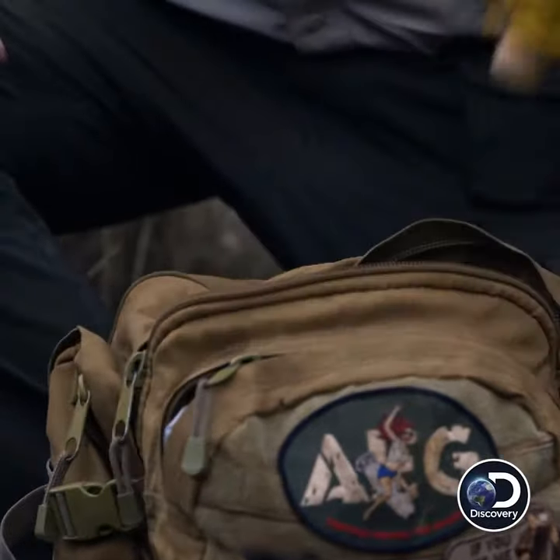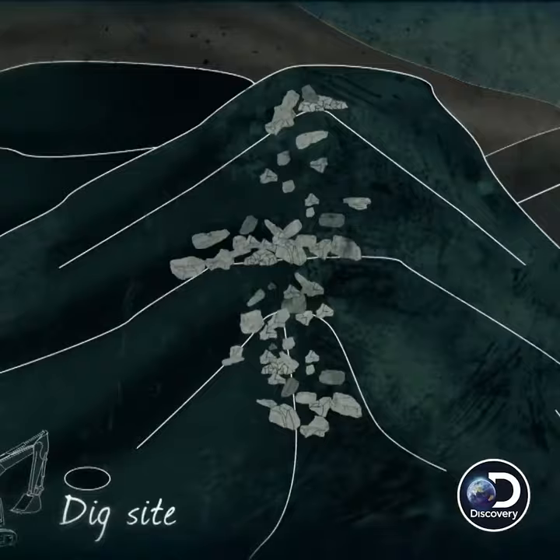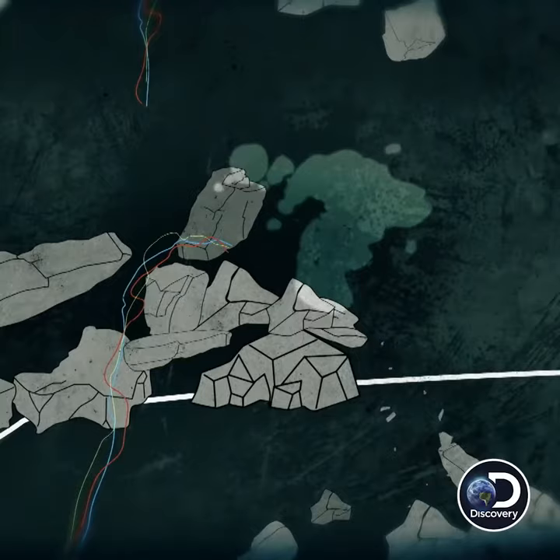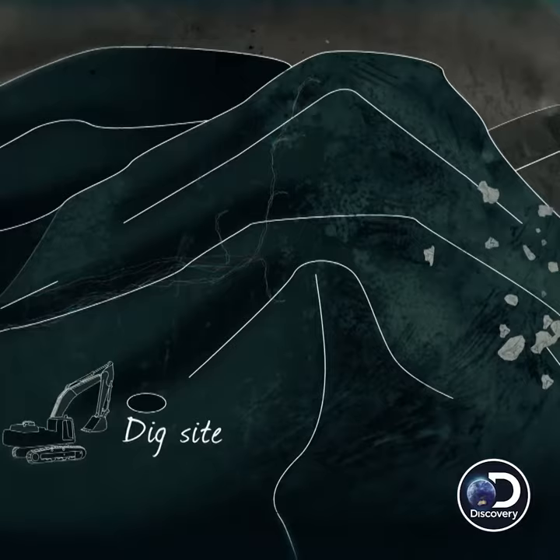The mission is to set a series of explosive charges along this ridge line that has all this loose rock, and try to make them directional so it sends the boulders off the cliff. I've created special shaped charges that essentially punch the boulders hard, break them apart, and move them out of the way into pieces away from our dig site.